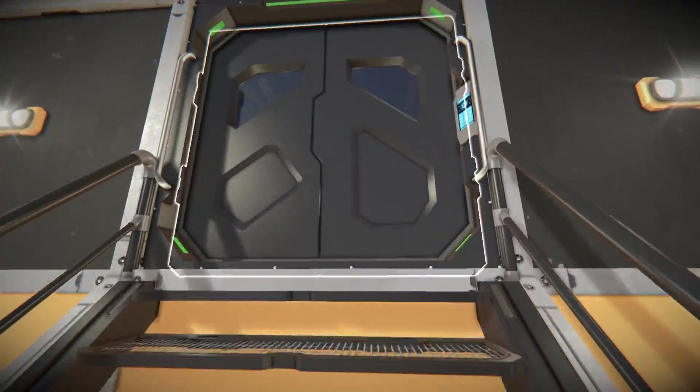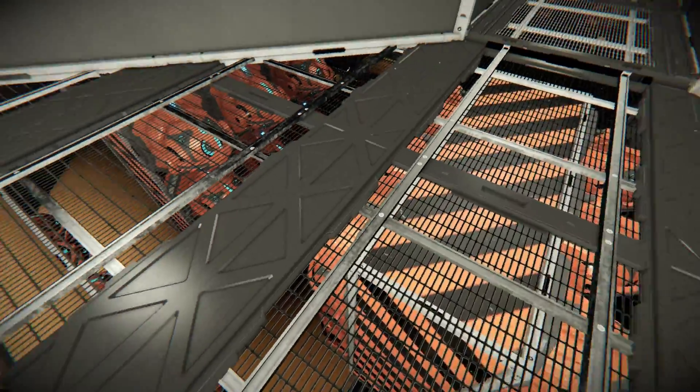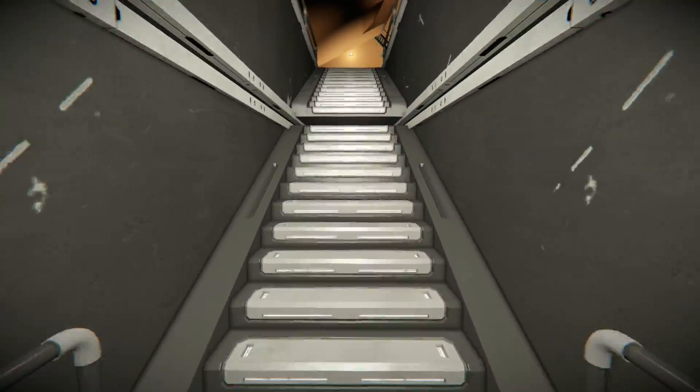Coming up to these steps and opening up this doorway, it's now time to come into the massive mess that is the interior. Walking across this section we see one hell of a lot of gyroscopes to make sure this thing can stay balanced when it's doing all of its work.